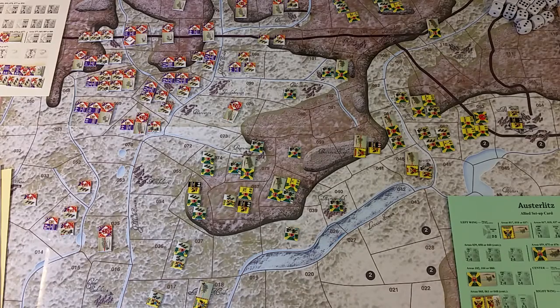Having set up the historical scenario, my initial impressions: this is really confusing. The pieces are very colorful, but the map is very indistinct. You can't say it's muted, you can't say it's plain — it's neither of those things, and yet it's not very clear.